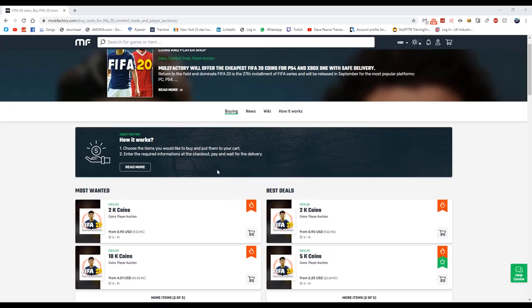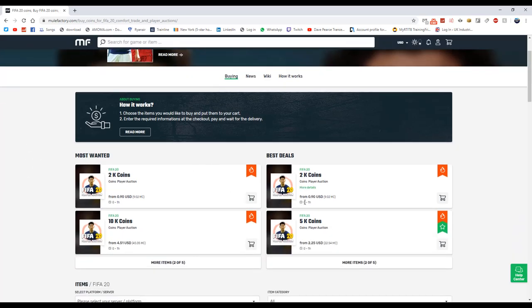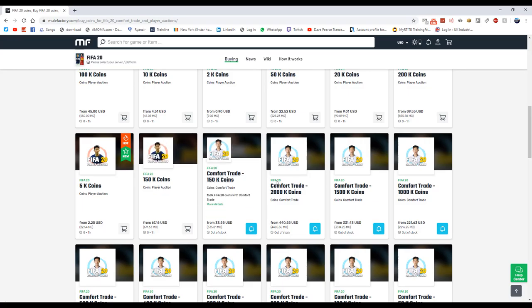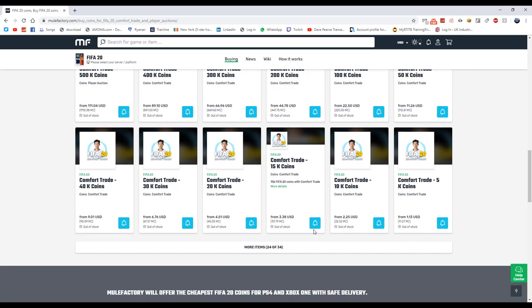For any cheap points, FIFA coins, or anything else you need, go and check out MuleFactory.com — the link is down below in the description. Use code 'OwenFIFA' at checkout for a discount. They sell loads of different coin amounts ranging from 2k all the way up to 150k, with competitive prices — though prices are quite high right now because FIFA just came out.